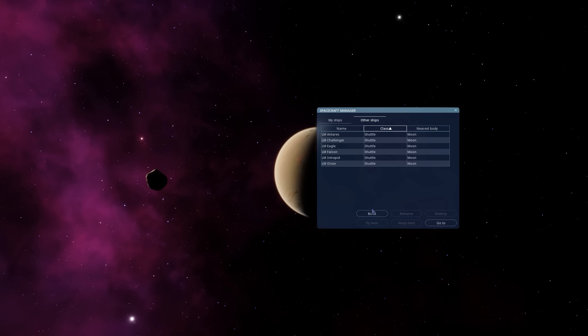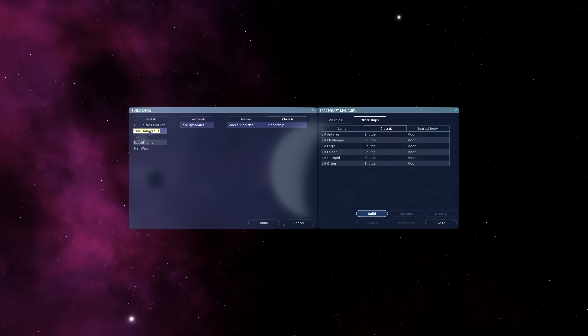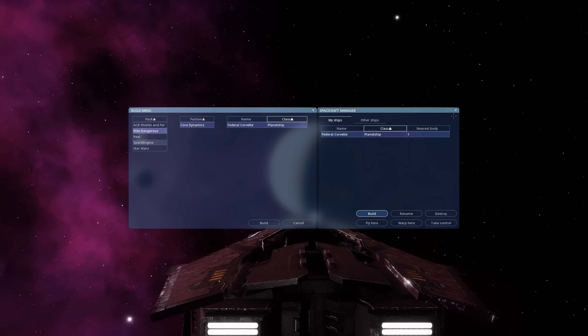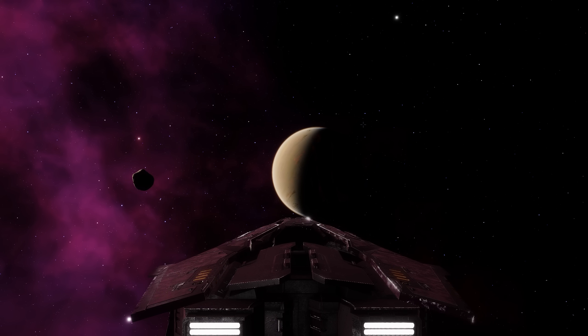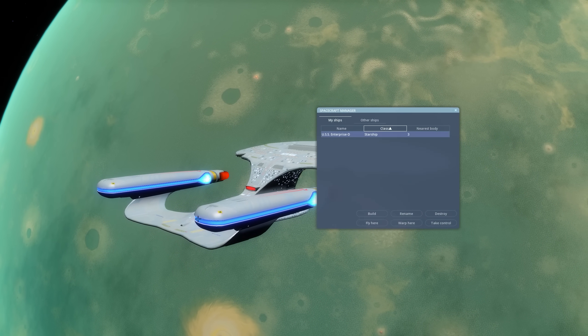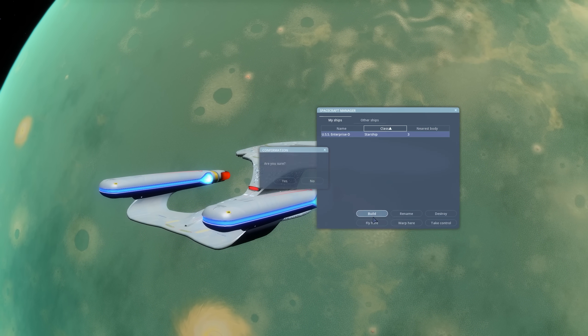And if you want to take things a little further, Space Engine includes Steam Workshop, which allows for all manner of interesting mods. Most recently, a section on spaceships caught my eye. Here, you can fly anything from the Federal Corvette from Elite Dangerous to the iconic USS Enterprise from Star Trek. And that's just the tip of the iceberg.